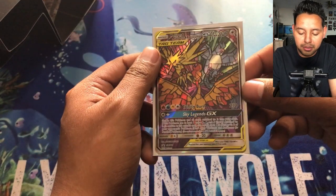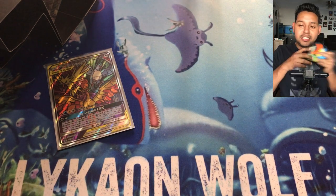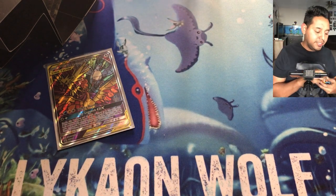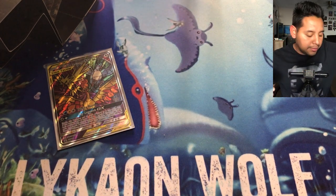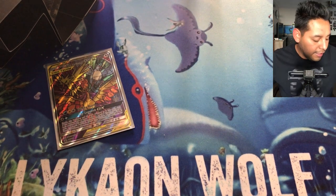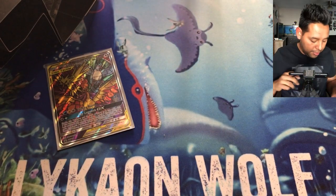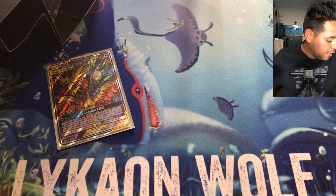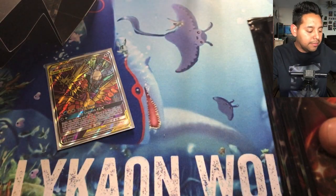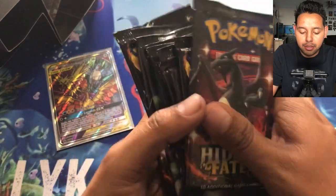You automatically get one of these in every Elite Trainer Box — I completely forgot about it. It comes with dividers, energy cards, sleeves, dice, and a GX marker box with counters and all that fun stuff. But we're actually here to get into these packs, so I'm setting everything else aside.